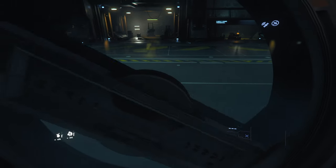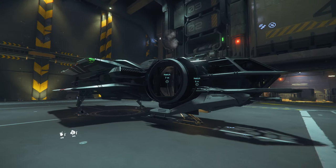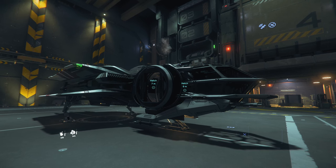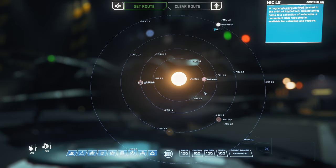Ladies and gentlemen, I hope that answers any questions about navigation. A pretty simple tutorial — nothing about combat, but it gets you the ability to travel around the verse successfully. Also note: if you're going on a quantum journey with a fighter that has a high-speed engine, it'll burn through fuel quickly and you may have to jump across the verse in stages. For example, flying from here all the way to ARC-Corp, you might have to stop at CRUL-3 to refuel and then continue on.